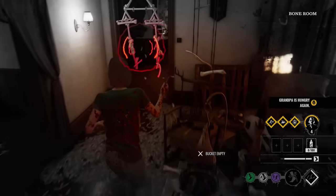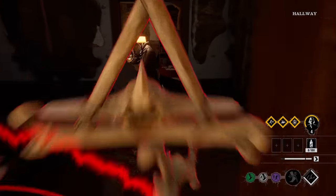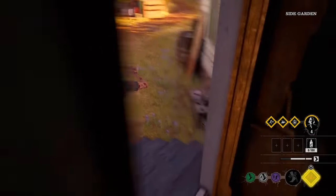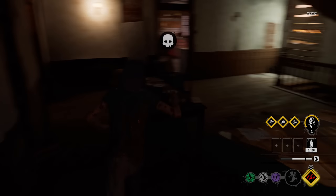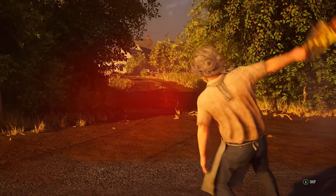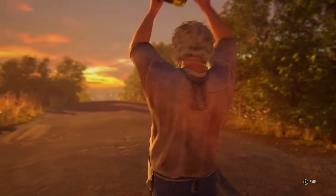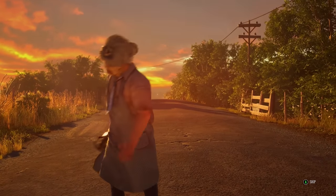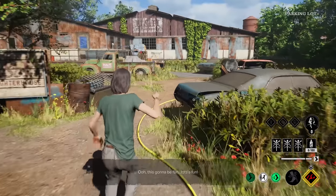You really need a full squad doing all different things at once — someone jumping out the window, someone going for the fuse box. Cook opening is going to feed Grandad up to level five. She's dead — nice. I kind of repositioned my traps a lot there when I could have just kept them where they were. Depending on certain maps, you do have to change them up.